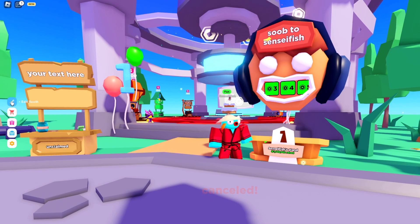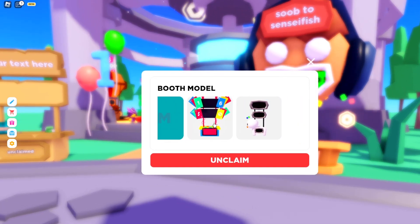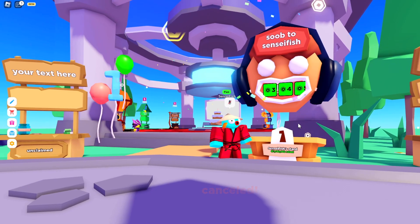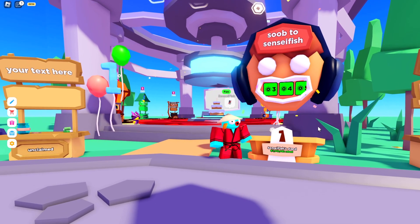So to equip it, all you want to do is click edit booth, go to your settings right here, and scroll all the way until you see the laser beam booth right here. And there you should have it guys — the laser beam booth is now yours.